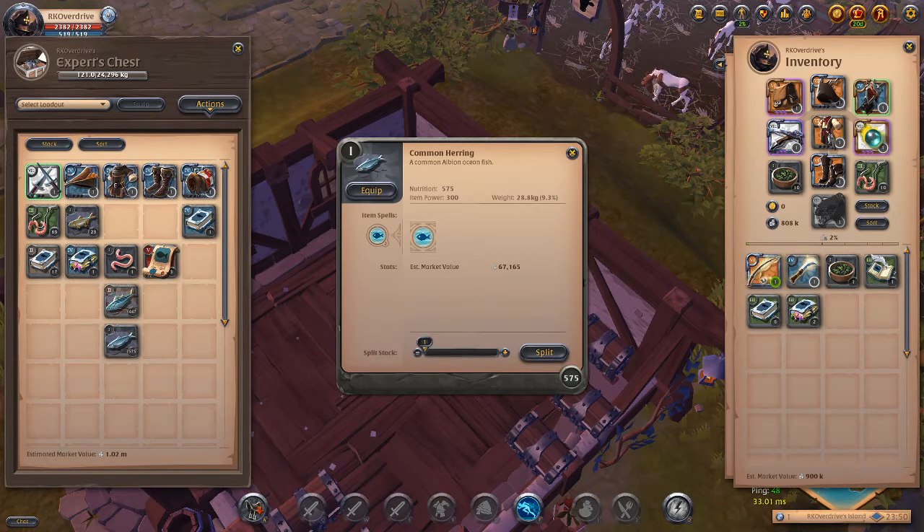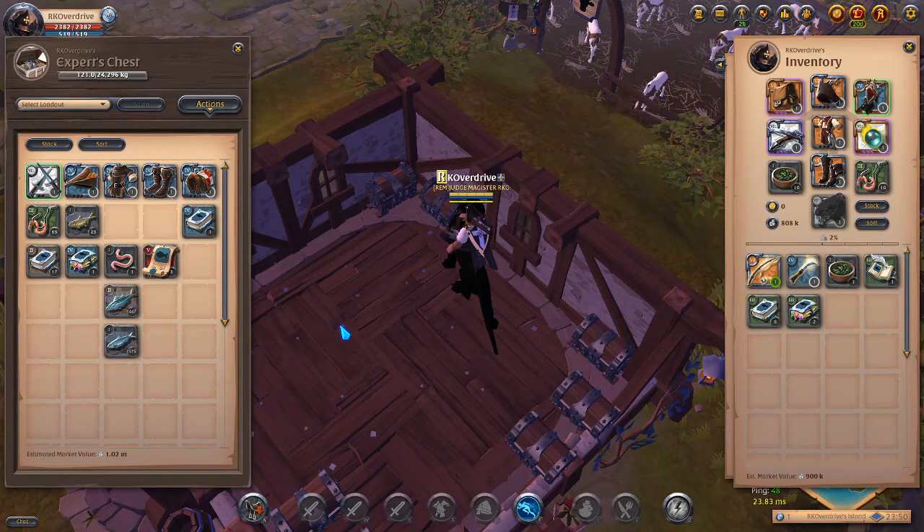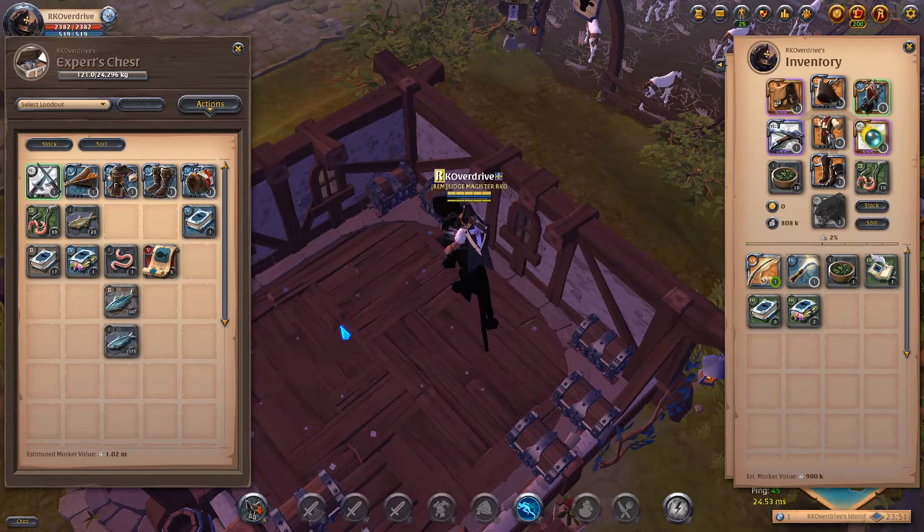This doesn't include the fish sauce. But theoretically, if we took all those common herring, turned them into chopped fish, added the seaweed, and made special fish sauce at 3k to 5k per sauce, you'd be looking at well over what I low-balled at 600k.